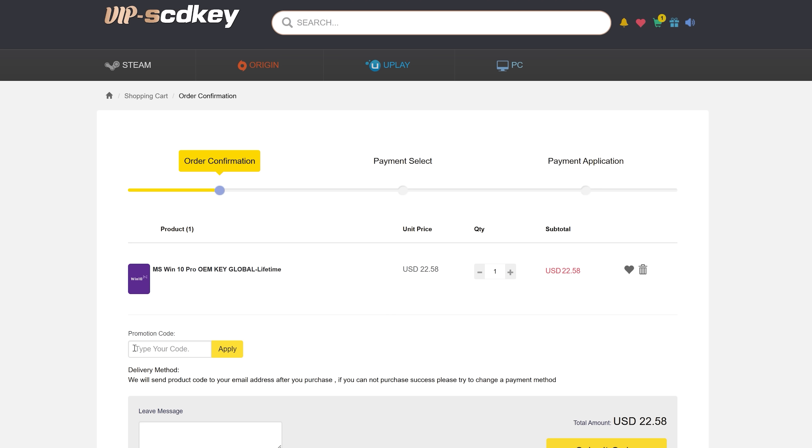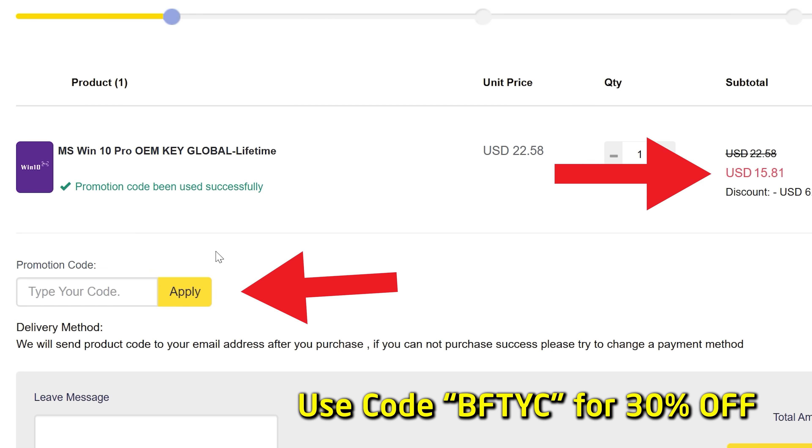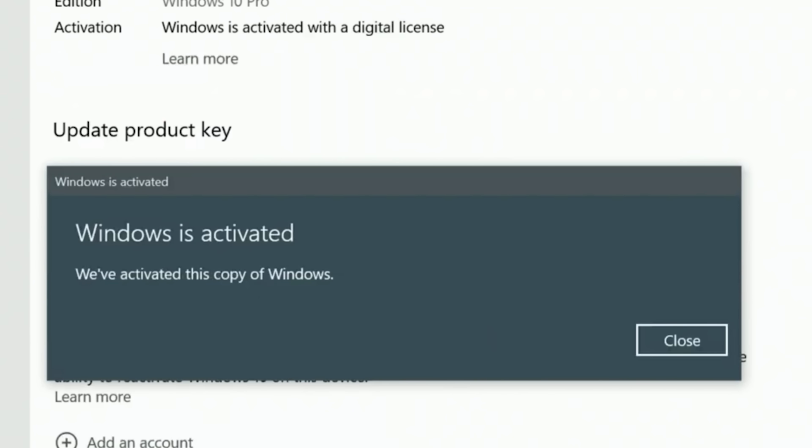Today's video is sponsored by SCD Keys. If you want to get rid of that annoying 'Activate Windows' message, for as little as $15 USD after entering coupon code BFTYC, you can get a legit single end-user license — also works for Windows 11 Pro. Links in the description below.